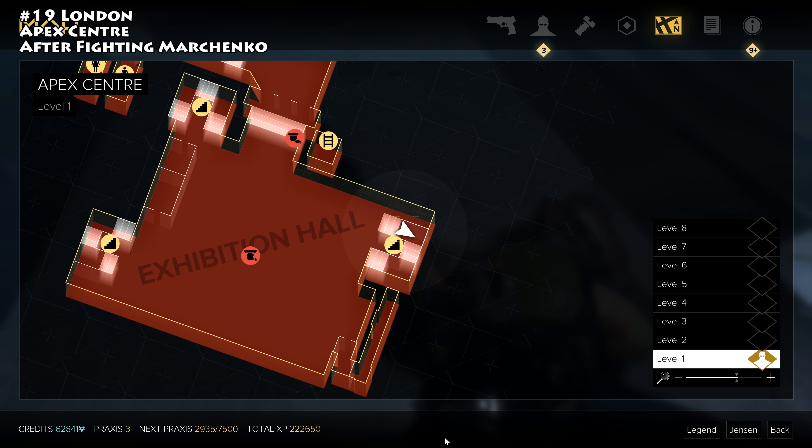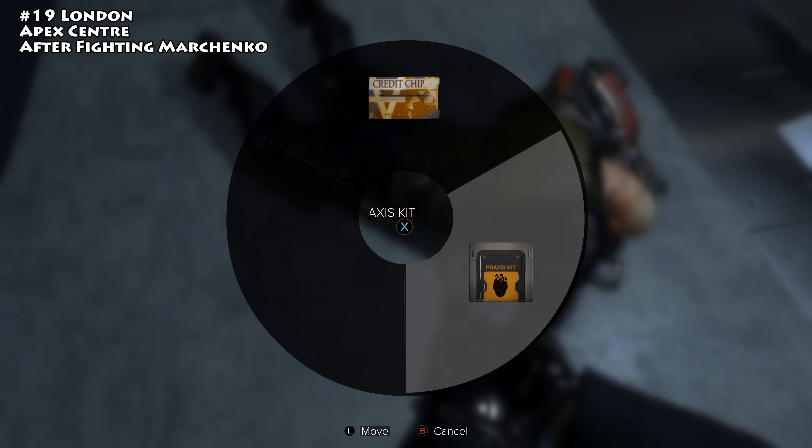The final Praxis kit is in London in the exhibition hall. After dealing with Marchenko in whatever way you choose, search his body and you'll find your Praxis kit. That's every Praxis kit — hopefully it helped you track them all down and get some extra augments tuned up for your playthrough. If you got anything out of the video, a like and a subscribe would be appreciated.